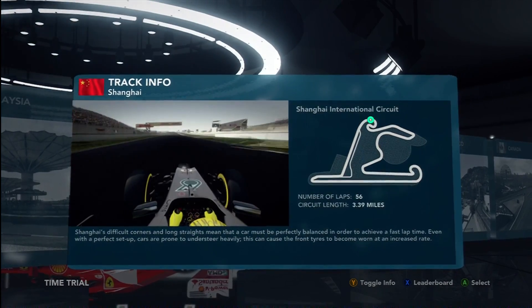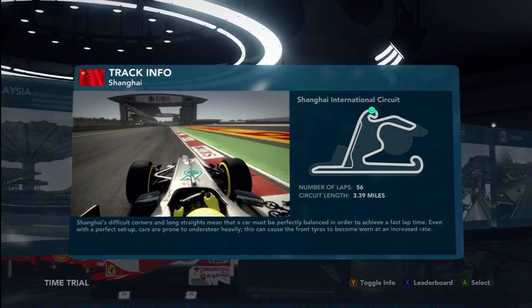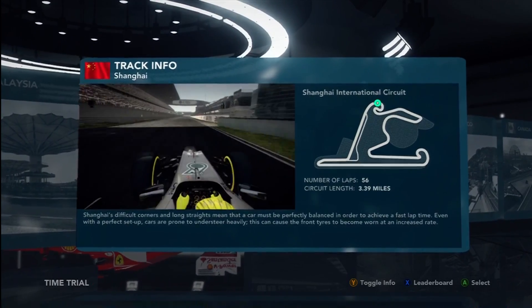Okay, so here we are doing a lap of Shanghai in China. The last corner coming up — don't clip any curbs here because you want to open up this straight with the DRS, and the final burst of curves as well.